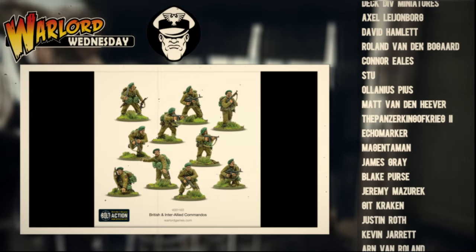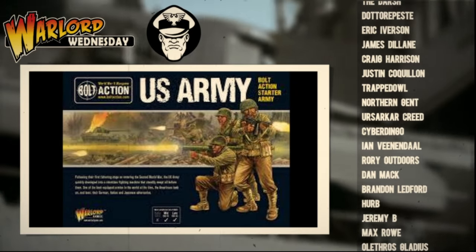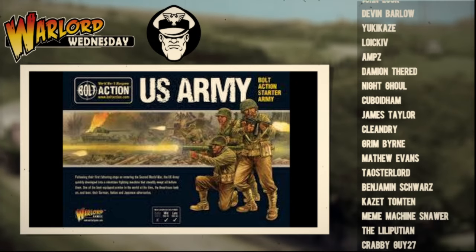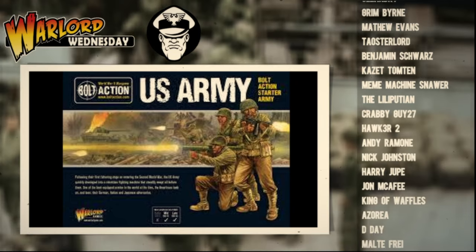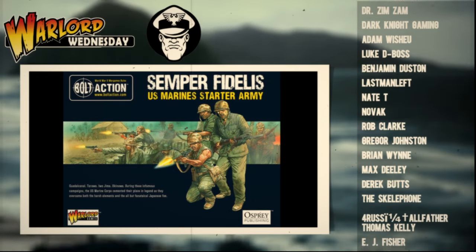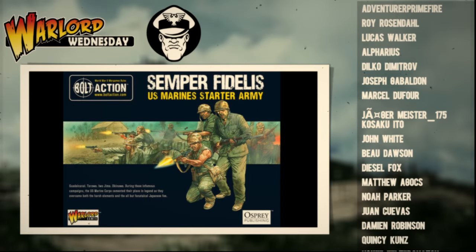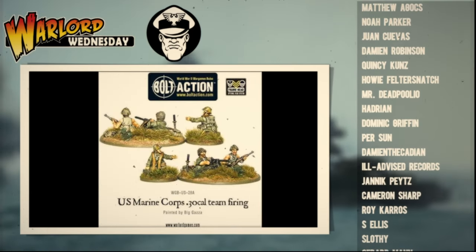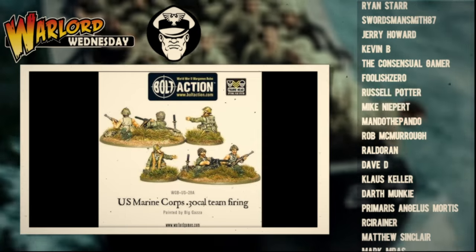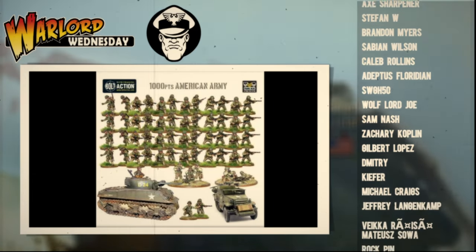Moving on to our next allied faction, we have the United States. The US is a tricky one because you do have the US Army starter set and the Marine starter set, and these do have some benefits. The Army one comes with a Sherman and a half-track, which is great — getting a transport and a main tank means you've got lots of vehicles to play around with. But the problem with both of these sets is that they're quite expensive, about £106 from Warlord. That's still a great deal compared to some other wargames, but it's still a full-priced starter army.